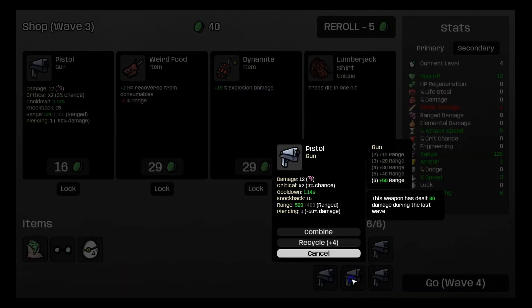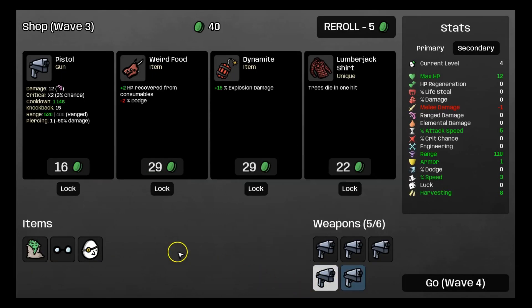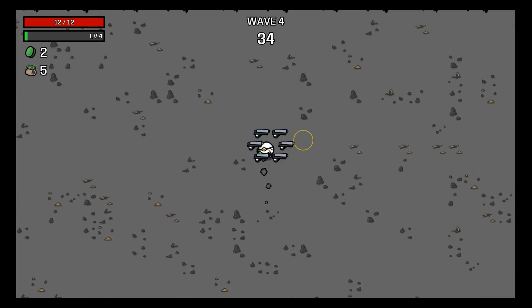We can combine one pistol which makes it blue and does more damage, then get another pistol so we can have 6. And we're going to get the lumberjack shirt, which makes trees die in one hit — just an extra helpfulness.